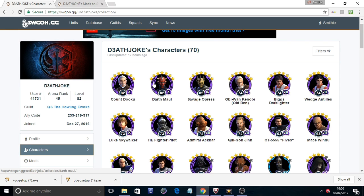The gear 10 characters are really his Sith — we've got Count Dooku and Darth Maul. His Savage Opress is currently gear 9, so that may be something he's working on, since he is running Sith after all.